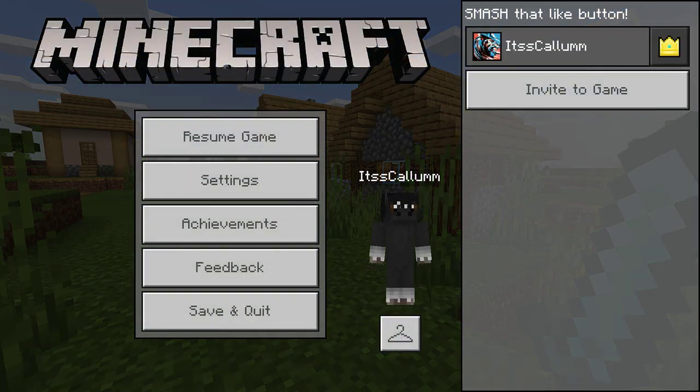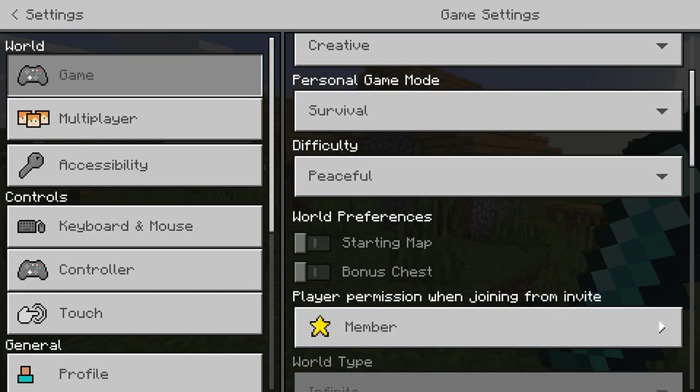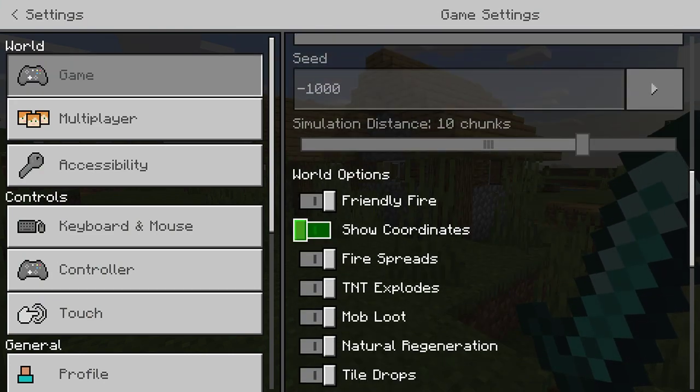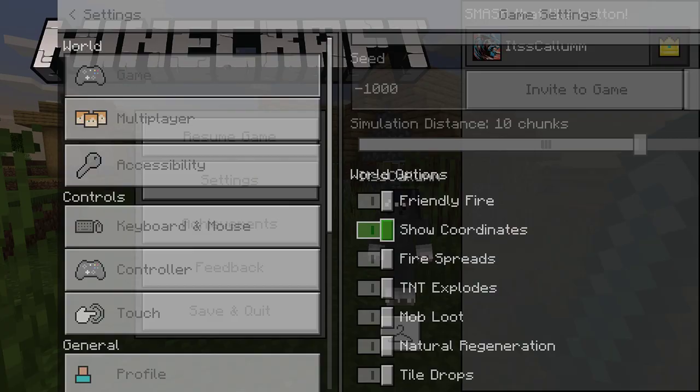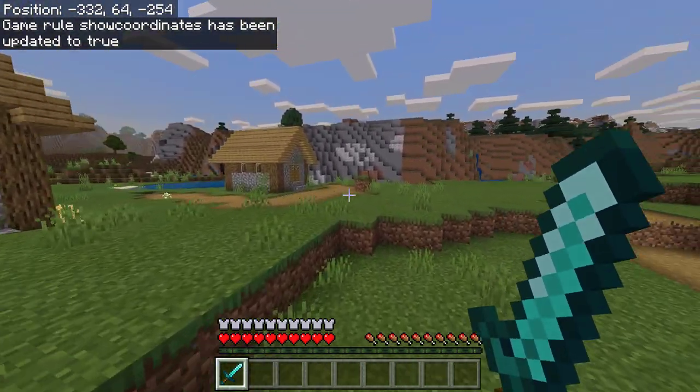What you need to do is go into the settings or options menu. Then scroll down on the game tab all the way towards the bottom where you will see the 'Show Coordinates' option under world options. Simply enable that and there you go — you can see the coordinates in the top left-hand side of your screen.